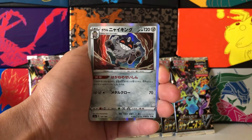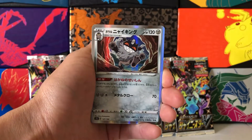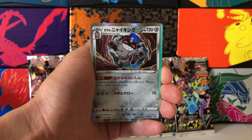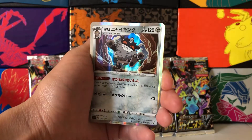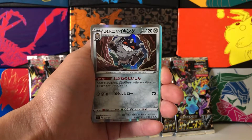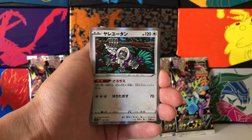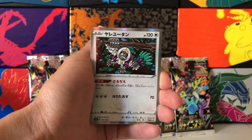We got a foil card here — Galarian Perserker, a holographic. In Japan, the Pokemon card holo rares have a shiny silver border as well, which is pretty cool. We have multiple holo cards per pack, which is amazing and unexpected. So here we have an Oranguru, I believe — another holographic rare.